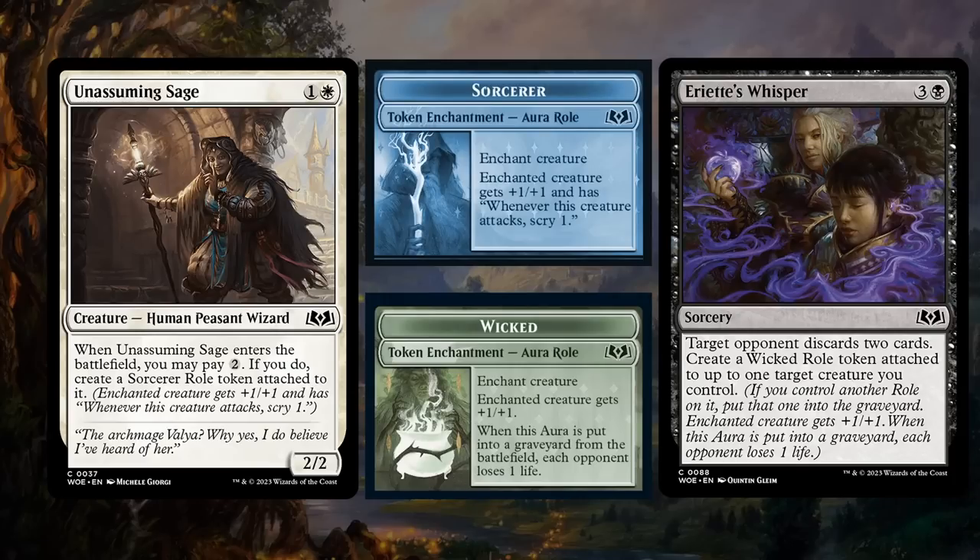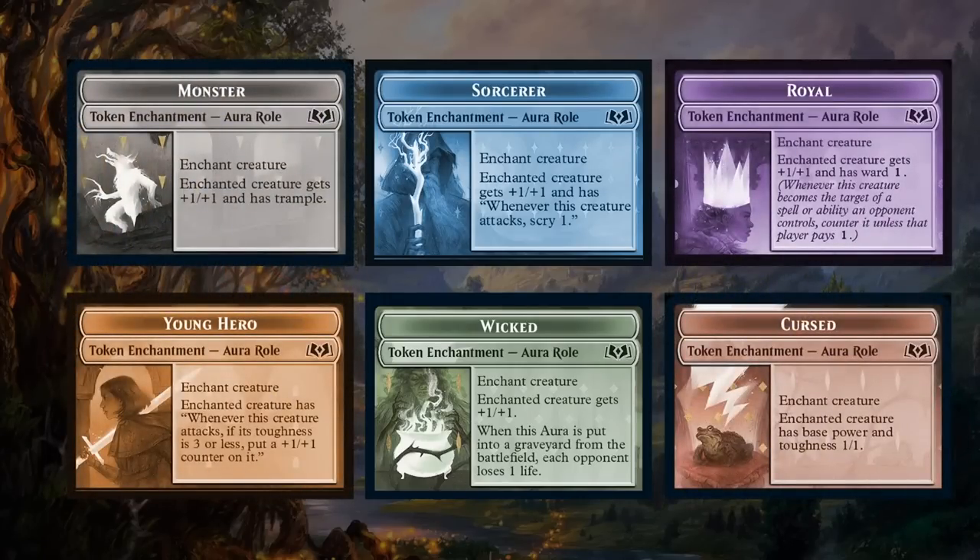There is an exception: the Cursed Role says the enchanted creature has base power and toughness 1/1. You'd typically put this on the opponent's creatures to turn them into 1/1s. However, the opponent could still have a different Role they control on that same creature, so a creature could end up with two different Roles — but those Roles are controlled by two different players. Also, the Wicked and Cursed token art got swapped when printing the paper tokens, so if you're playing paper, be aware those arts may be reversed — they should fix it for digital.